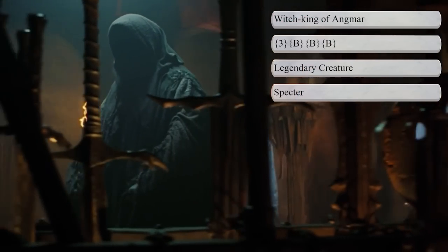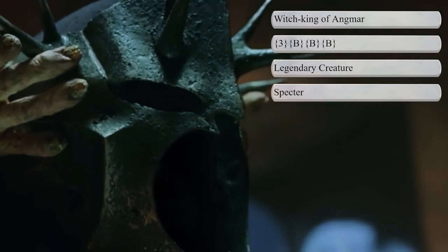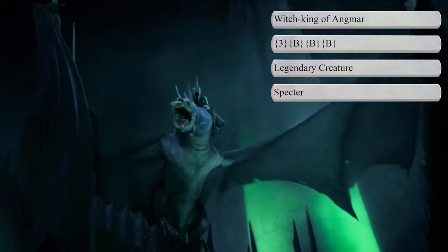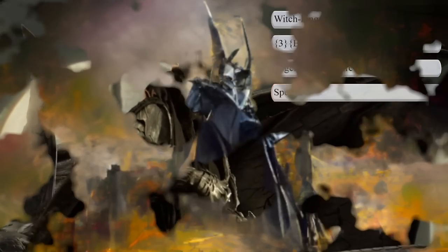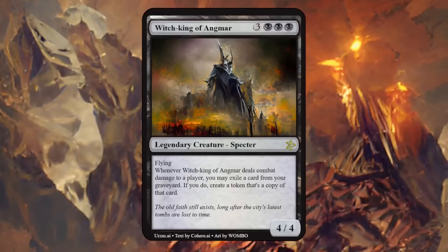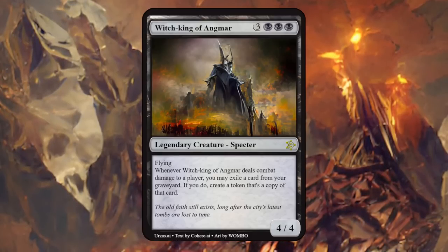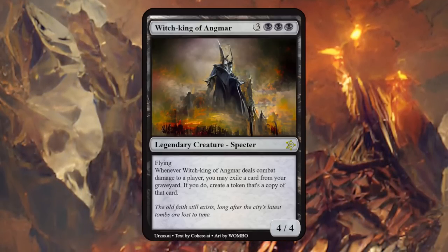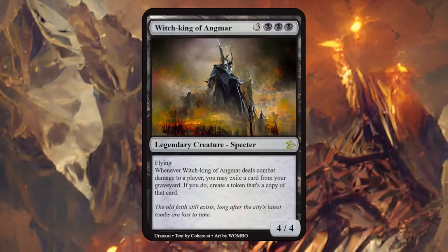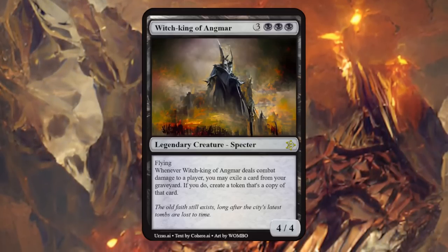Then we have the Witch King himself, leader of the Nazgûl and Sauron's second in command. His true identity is unknown — once a mortal king of men, he was corrupted by one of the Nine Rings of Power. Made him a 6-mana legendary specter, similar to the Nazgûl. The Witch King is a 4/4 flyer, and when it deals combat damage to a player, we may exile a card from our graveyard — if we do, create a token that's a copy of that card. Kind of like a pseudo-reanimation effect, quite powerful on a 4/4 flyer; I don't quite see the connection with the character as the Witch King isn't known for reanimating creatures, but overall a decent card.